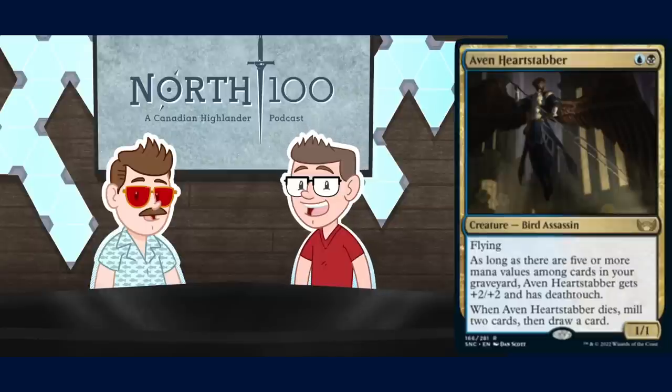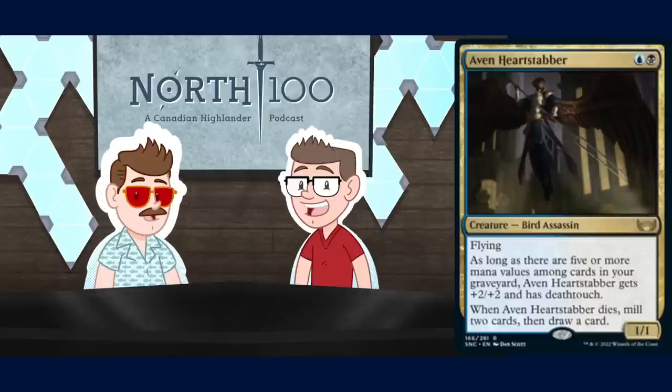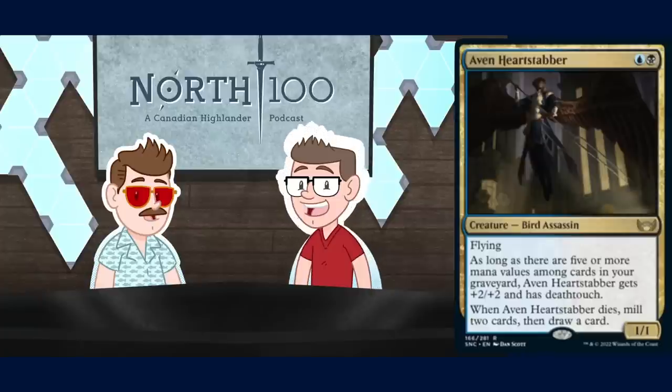I like this card less than Baleful Strix. Baleful Strix draws a card when it enters the battlefield, always has deathtouch, and it's an artifact which synergizes with a lot of other stuff. This card's kind of neat, but if you're playing a blue-black deck trying to put cards in your graveyard, you're probably better off playing the delve creatures, which would actually anti-synergize with this.